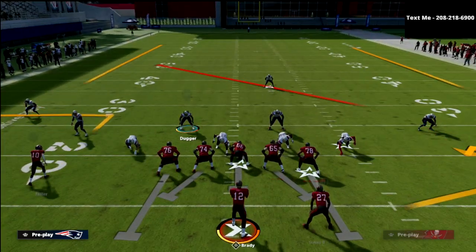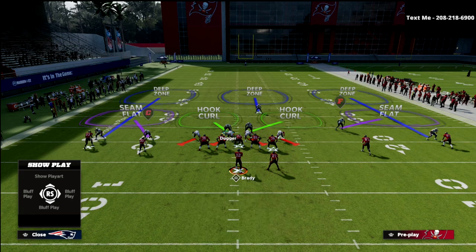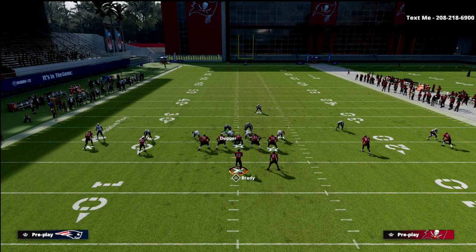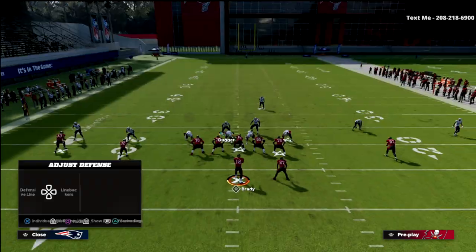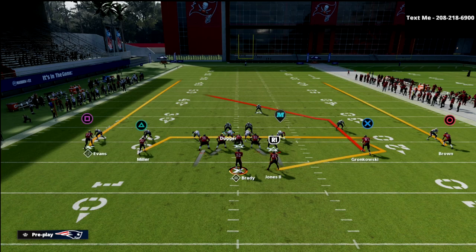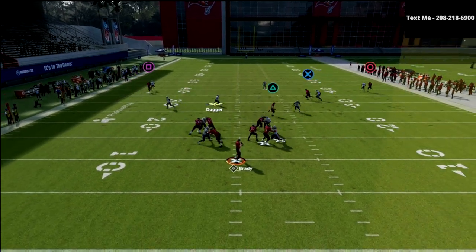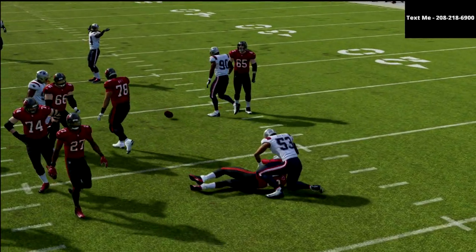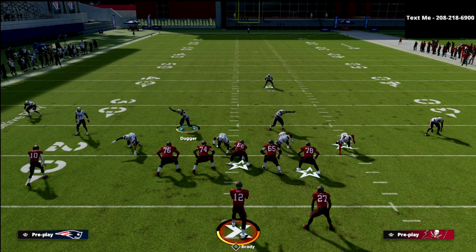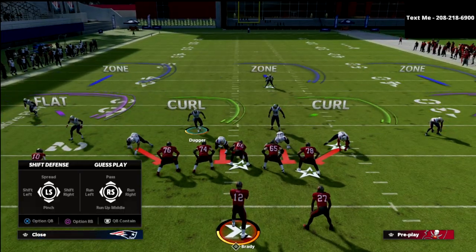This is really important to understand how these hook curls work — the seam flat will match vertical. Watch the slot and the middle linebacker in the hook curl: the hook curl's job is to carry that drag. That's where you need to pay a little attention as a user in the middle field. If there are little drags that aren't getting matched appropriately, you might want to make an adjustment.